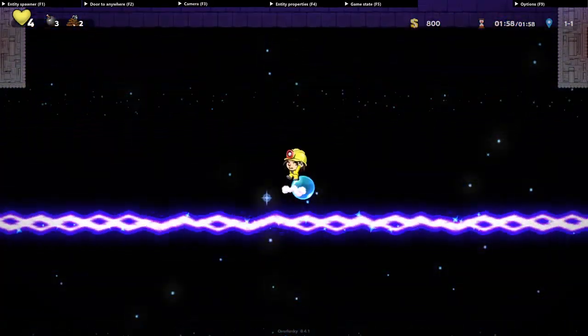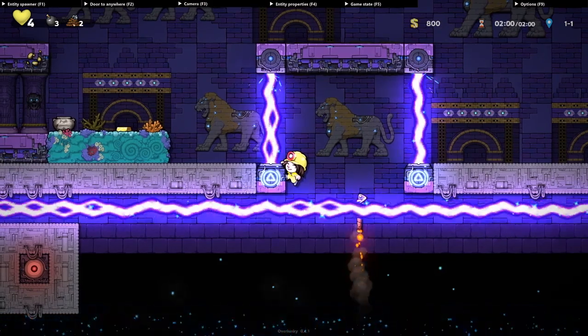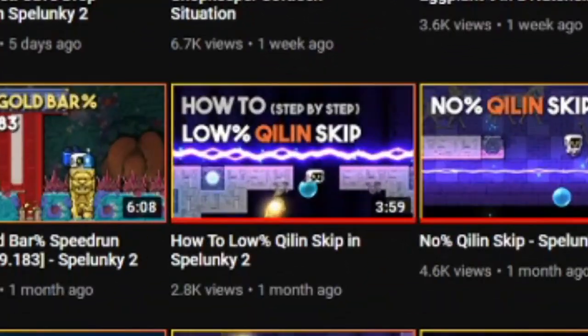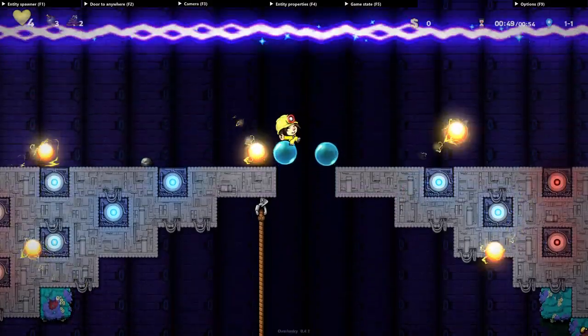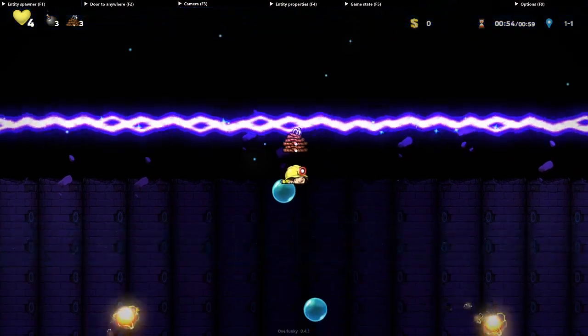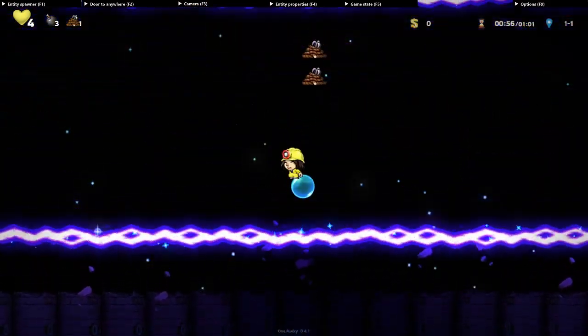If you want to learn more about this skip, including the aforementioned one rope bounce method, I would recommend checking out this tutorial by Gugubo, which I have linked in the description. I'm hoping to see this trick get more attention from the speedrunning community, as it opens up the options on runs quite a bit. If you have any questions, feel free to ask me in the comments below, and thanks for watching.